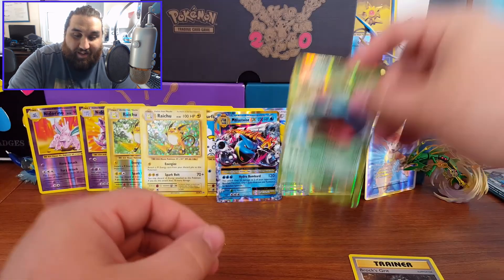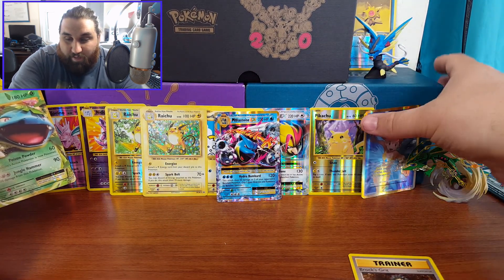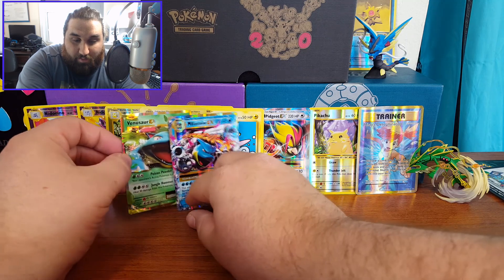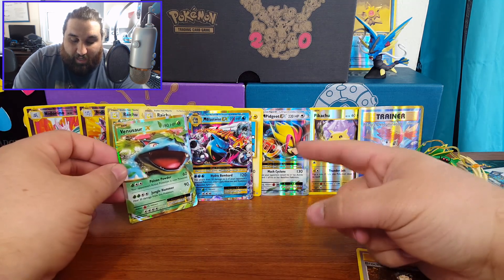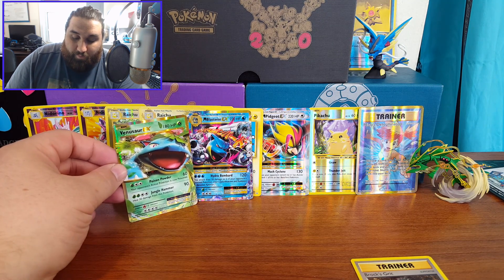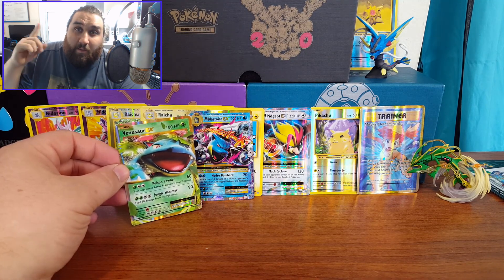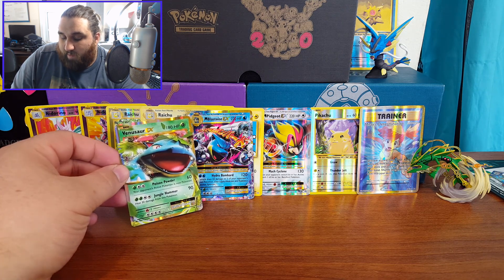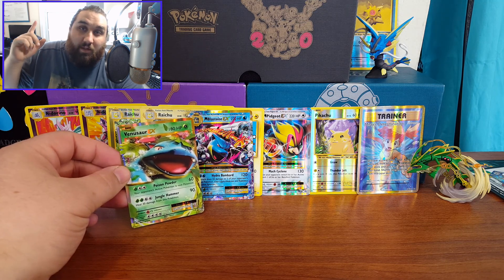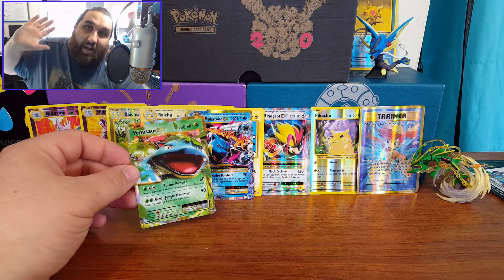Incredible pulls overall. As you guys can see, all the highlights are right here — the standouts being the Mega Blastoise EX, the Mega Pidgeot EX, and the Venusaur EX as our best pulls. That's just the end of the first half — come back for the second half which should be up around the same time. If you want some of the code cards I didn't give away in the video, leave a comment and I'll pick a few top comments to give those away. See you guys in the next one!